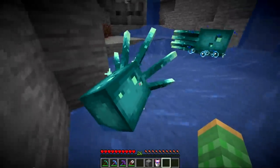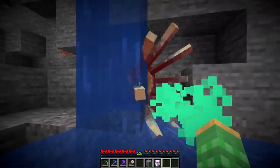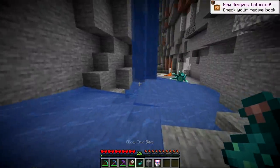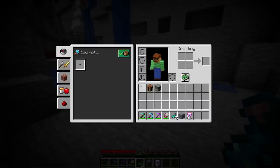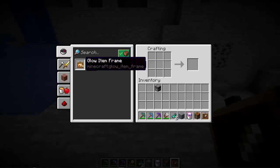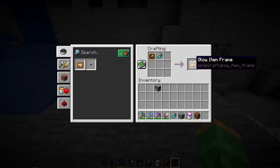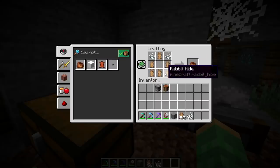Another new mob that spawns in the same way is the glow squid. If you kill a glow squid, it has a chance of dropping a new item called the glow ink sack. These new items can be crafted into another new item: the glow item frame. You combine an item frame plus the glow ink sack to get one glow item frame. There's also a new item that can be crafted using old items — six rabbit hides and two string will produce one bundle.